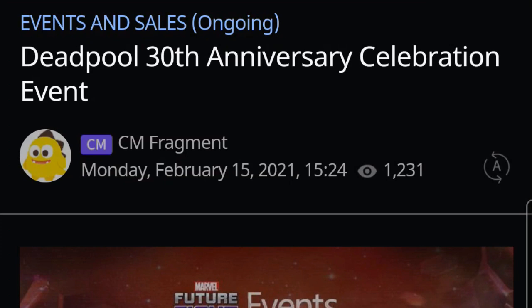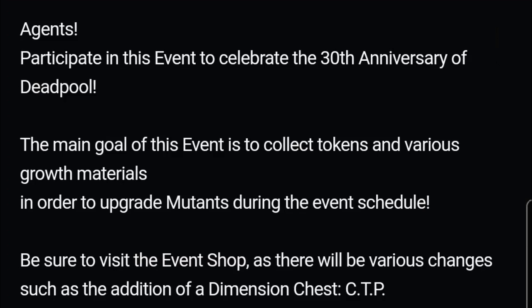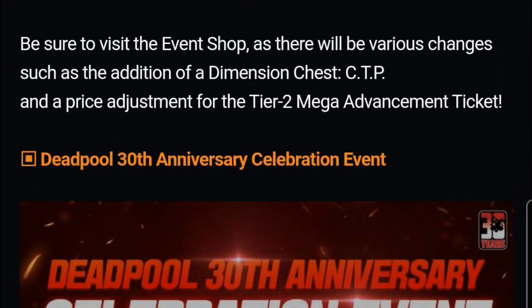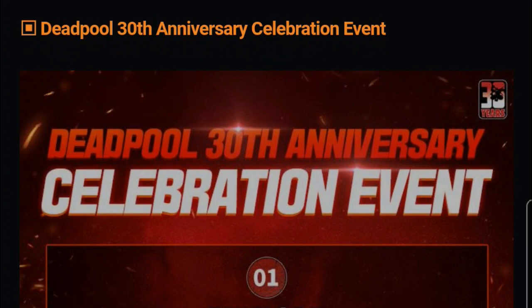Welcome back to my channel! Today we have an event in style — the Deadpool 30th Anniversary Celebration event. Agent DCCM Freakman participates in this event to celebrate the 30th anniversary of Deadpool. The main goal is to collect tokens and various growth materials to upgrade mutants during the event schedule. It's useful to visit the event shop, which includes an all-dimension chest CTP and a price adjustment for the tier 2 mega advancement ticket.